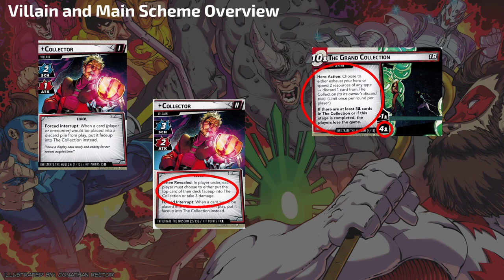Next, let's look at Collector 2. In player order, each player must choose to either put the top card of their deck face up in the Collection, or take three damage. I'm going to tell you right now: always take three damage. Whether you're starting on Expert or going down to one health, anything you can do to avoid putting cards in the Collection — especially more than one per turn — is going to be essential.